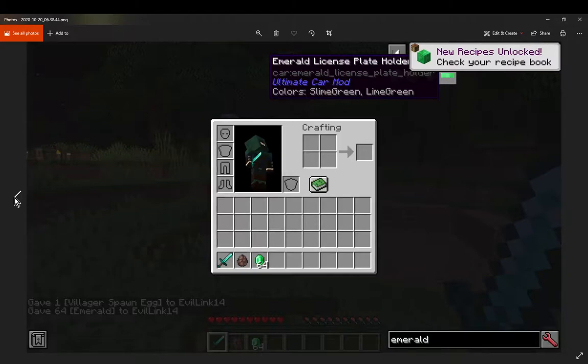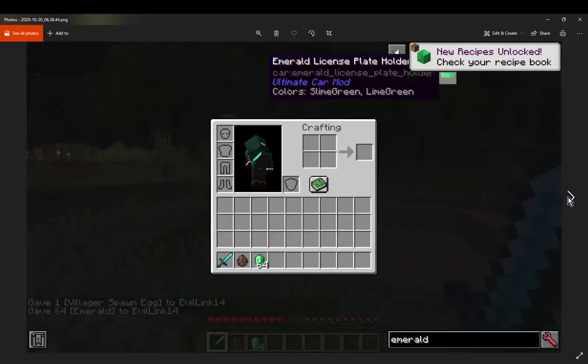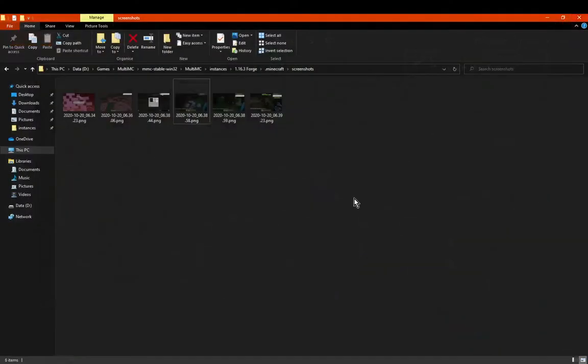Recipe book as well counts. So it also counts any recipes you've gotten, because it's just doing that toast notification type check. It's not doing exactly advancements — or they are under the same naming sort of thing, technically, with advancements. That's my guess, which is odd. So yeah, recipe book entries as well as advancements produce screenshots.